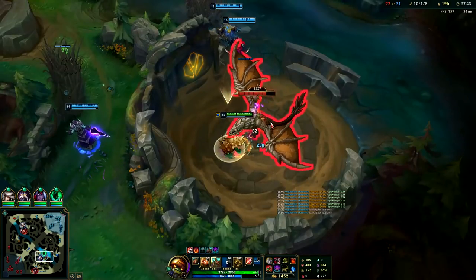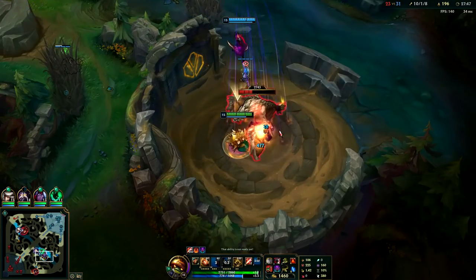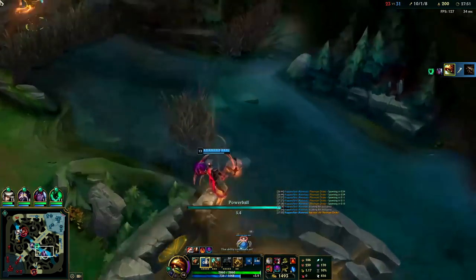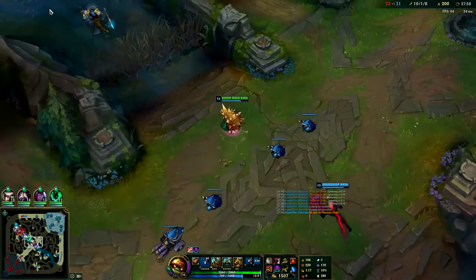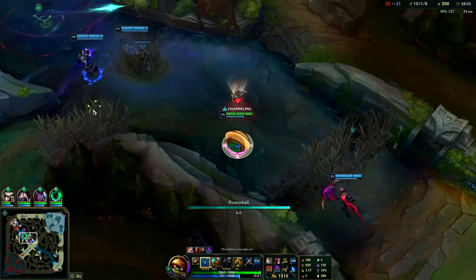Dragon is coming up here - I'll ping that out for my team. I'll just start on the Dragon. I would love to get those Golems but Dragon's more important. If we can get Dragon Soul it'll be huge for us. It looks like they're doing Baron while we're doing this - I honestly don't care that much. Dragon is the better choice because Dragon Soul is more important than Baron. Even if they get Baron, if they don't have pressure to push turrets, buffing your minions doesn't really mean anything.